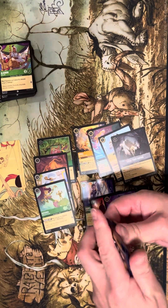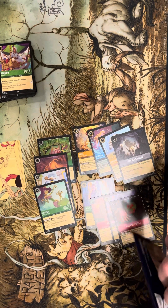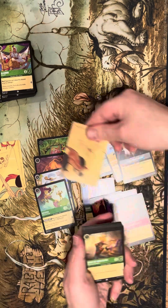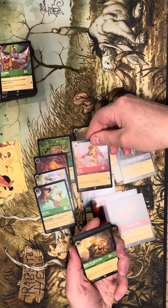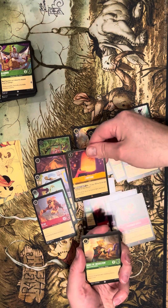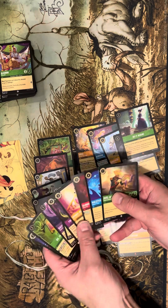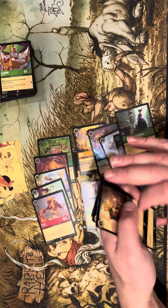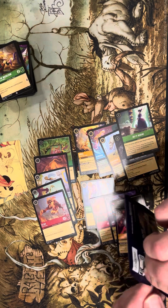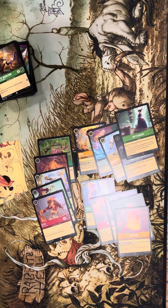Zero Elsas and zero Ursulas — let's change that. More Elsas, more Rapunzels. No Rapunzel yet — let's change that. We've got Scar for our foil. We've got Do It Again, Lanterns is decent — all these commons and uncommons. Fire the Cannons!